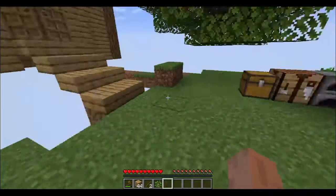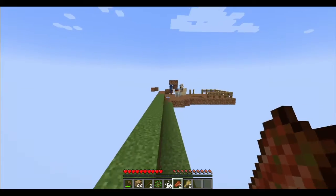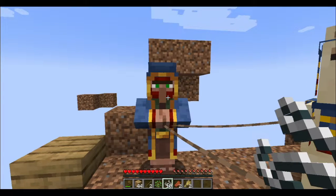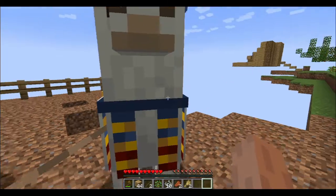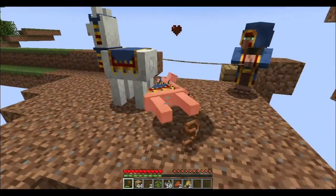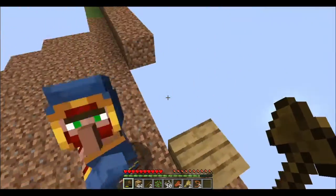A wandering villager just spawned on my island, so I'm just going to put some stuff in my inventory to see if he'd like to trade for anything. Gotta be kidding me — how am I ever going to get emeralds? He has parrot, wolf, dolphin, llama, panda spawn eggs, and diamonds. I really wish I could just give him some of the stuff. This wandering villager is useless. I'm sorry for what I'm going to do right now. Everybody say R.I.P. villager in the comments.